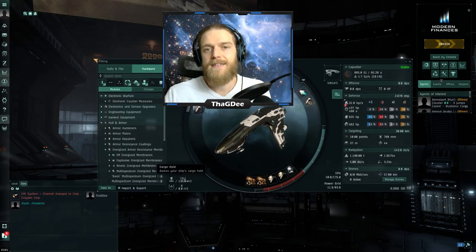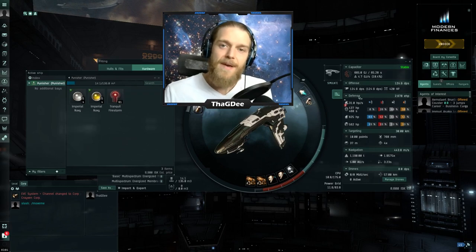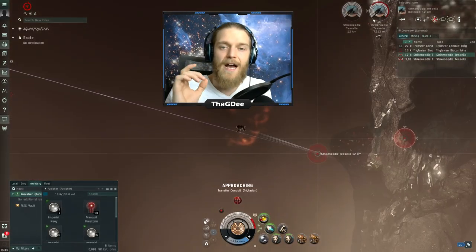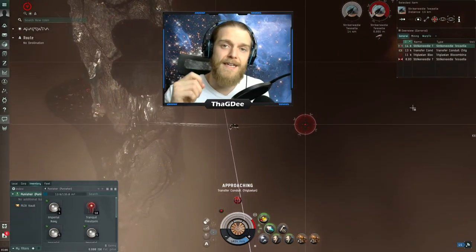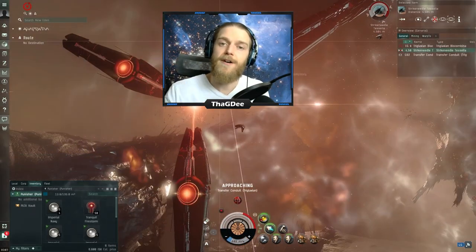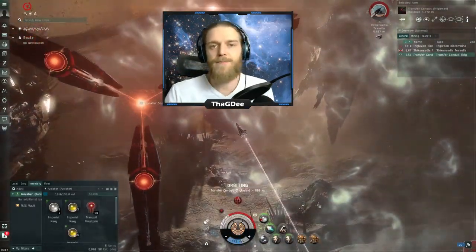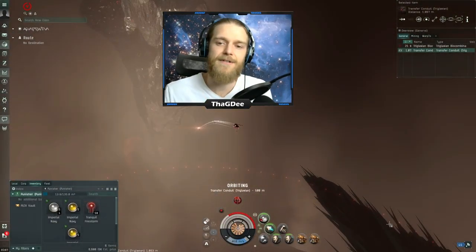Finally, after reviewing this and taking another look at my Punisher fit, I realized that the basic fit on an alpha player account is not going to be able to break the shields of a Skybreaker. However, with the same amount of training you'd put into this Tristan fit — if you put that into the Punisher fit's small energy turret skills — you'd be able to get about 120 DPS, which would be more than enough to handle the Skybreaker in tier 0 filaments. So at the end of the day, I do believe the Punisher fit is still the superior fit for a brand new player in tier 0 filaments.